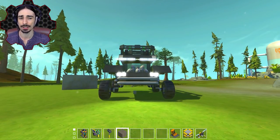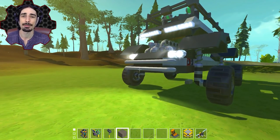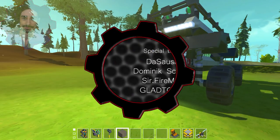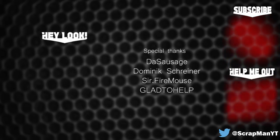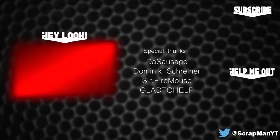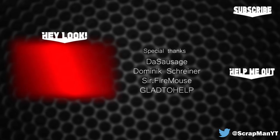Let me know which vehicle was your favorite — the Clapper Car or the Nom Car. Both of these are going to be on the workshop, so there will be a link in the description for that too. Hope you enjoyed this episode — this has been Scrap Man and I'll see you next time. Subscribe for more fun, support me on Patreon, and check out another awesome video over here!